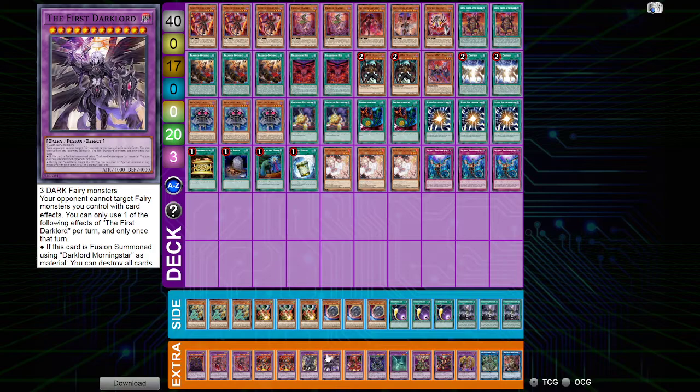Let's move on to the extenders and extra packages. We've got the Fusion Destiny package — we play 2 Malicious, 1 Denier, and 2 Fusion Destiny because it got limited; we would be playing 3. Fusion Destiny is also a starter in here — this card single-handedly makes Chimera for us on turn two, so if our hand wasn't good enough and we resolve Fusion Destiny, we have plays for the next turn and follow-up for turn three.